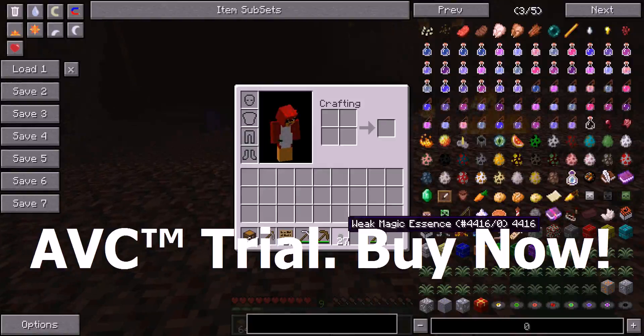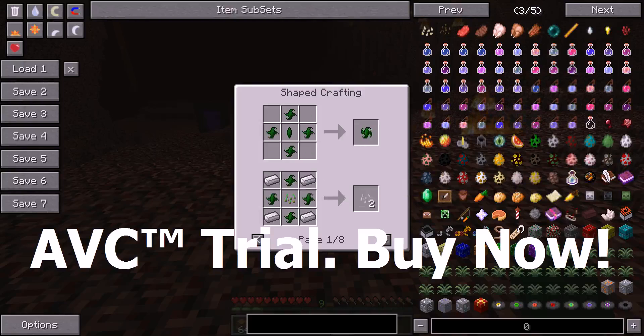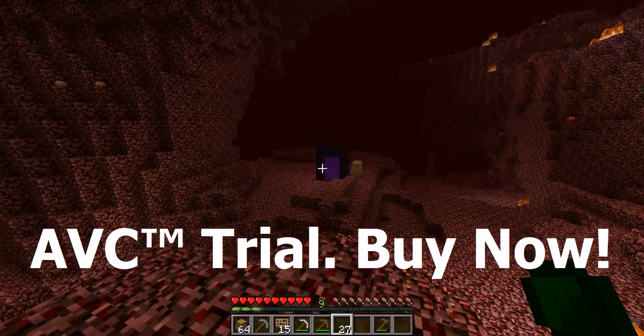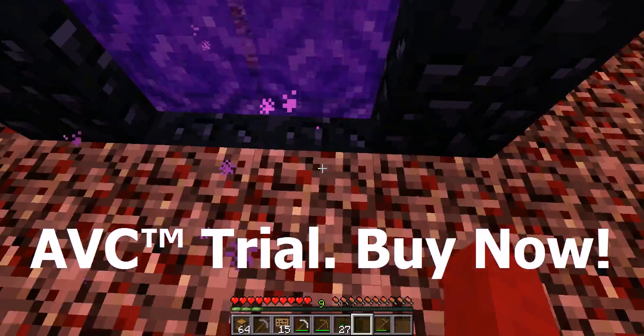So how this works is: you put them in like this and you'll get regular magic essence. You put regular magic essence and a weak magic essence, you'll get a strong. And you put strong with a regular, you'll get extreme. And those are the basic recipes you should know. I'll be showing you all the recipes.